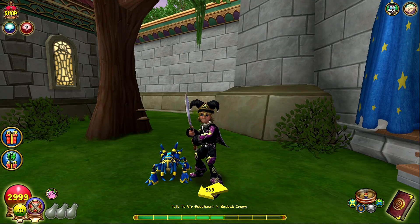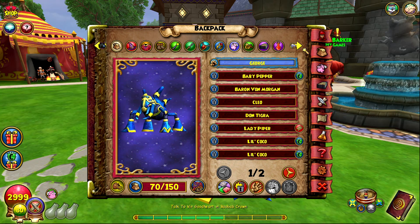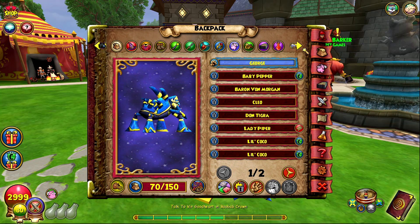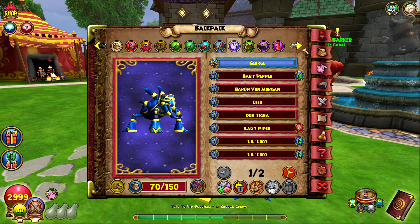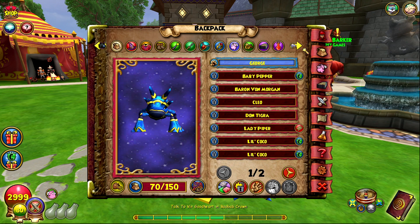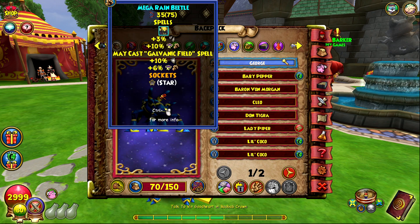Welcome back to another video. Today I'm back with some more pet trading. I'm on my storm wizard, and since he's going to be the next one I take up the Promethean, I figured I would make a pet for him. I wanted to go for triple damage, armor breaker, and galvanic like I made on my ice a couple videos ago, but I checked the kiosk and there's literally not many pets like that. So I'm going to go for triple damage and double pierce instead. Ideally I'd want galvanic to replace one of those talents, but there's literally none in the kiosk.